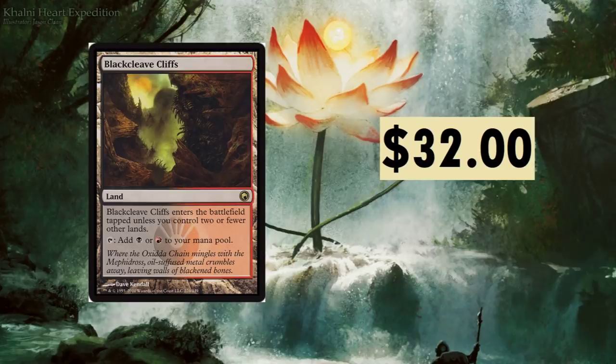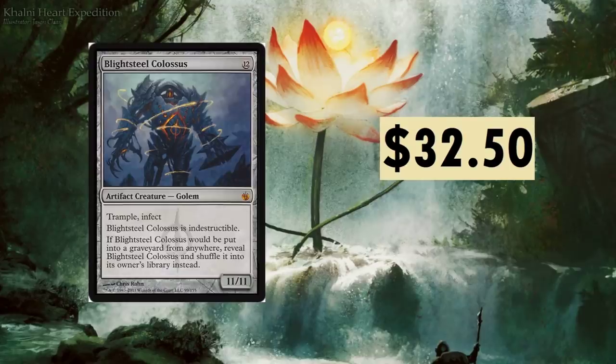When you have black and red aggro decks being a thing, you're going to see price jumps. This card was actually higher at one point — it was at $45, now it came down to $32. Blightsteel Colossus — love the artwork on this one, $32.50. Twelve mana to bring out, it's a monster, but it has trample and infect.